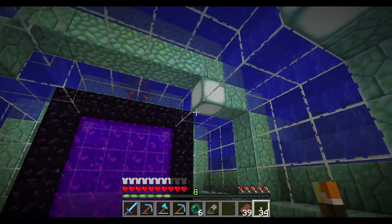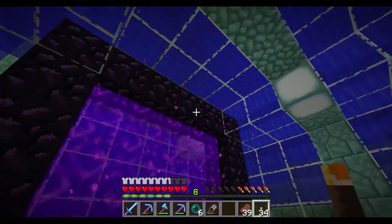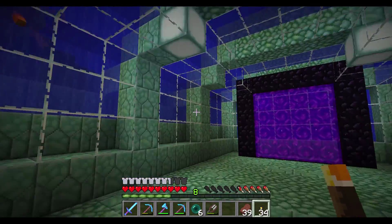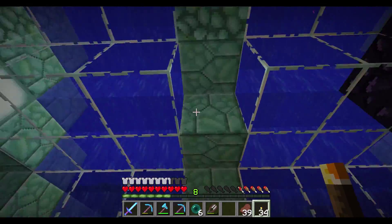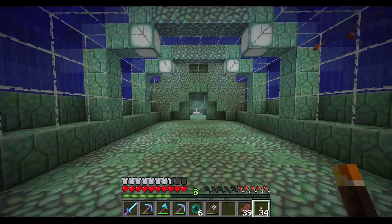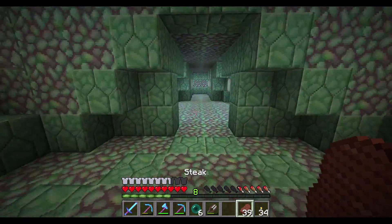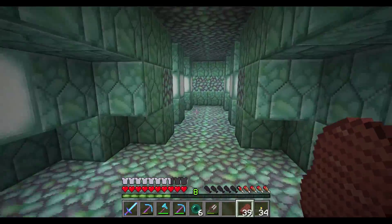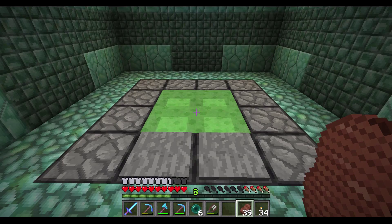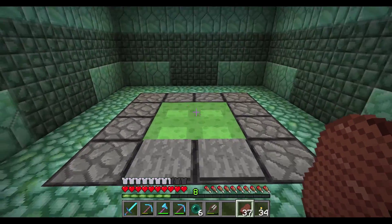First of all, we need to grab some redstone, because there's a project we're going to be dealing with. I already have the redstone repeaters, and sticky pistons already made. I love when I make too much stuff and it's just all hanging out. We need dispensers — actually, we need furnaces. I think dispensers will work, so we'll grab those. We also need to grab some slime balls.